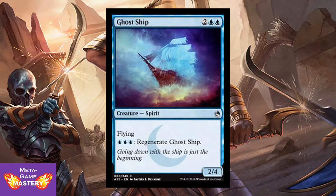Next up they have Ghost Ship — this was a surprise but I love it. It's 4 CMC, 2 colorless blue-blue, for a 2/4 Spirit with flying. You can pay blue-blue-blue to regenerate Ghost Ship. I can't wait to see this in foil. I'm going to find a way to shoehorn this into my pirate deck — it looks fantastic, especially with that watermark.